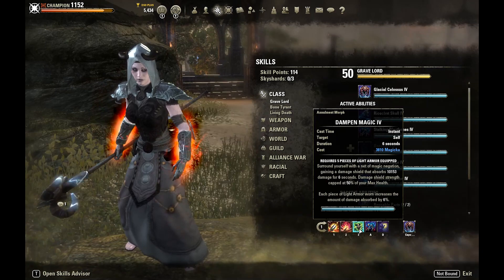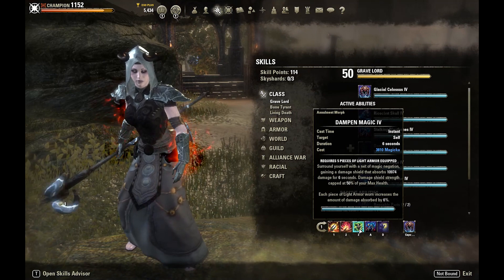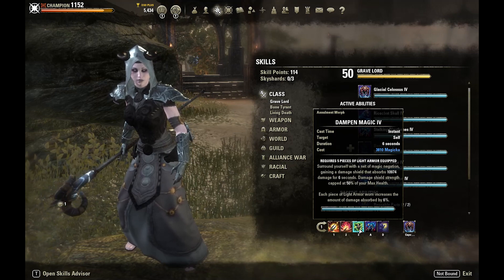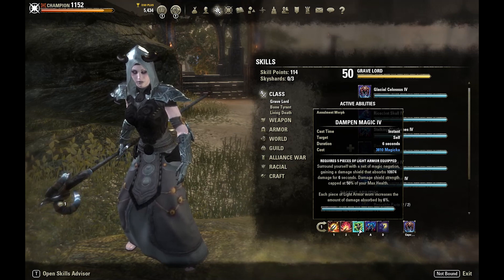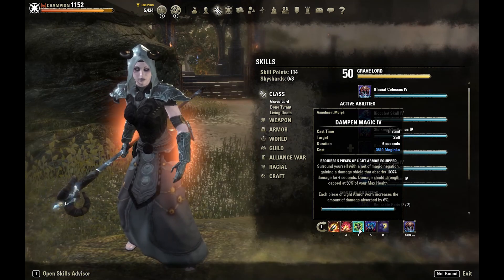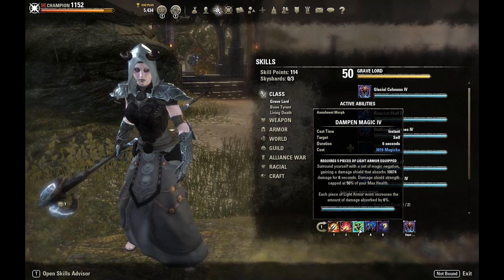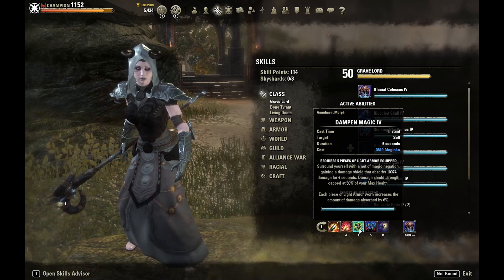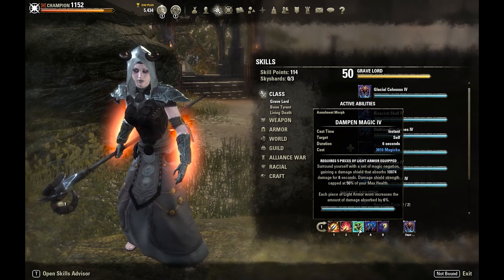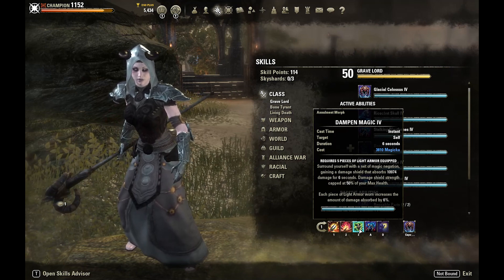Dampened Magic is our primary damage shield for the build. I know people like to run Harness Magicka, but this build has no sustain issues so we don't need Harness. The bigger damage shield is more valuable in PvP — it's harder for opponents to burst us down. This build has pretty insane healing power, and the damage shield is used mainly as an oh-shit response to heavy pressure. You could go for the Harness morph, but I don't think it's necessary.